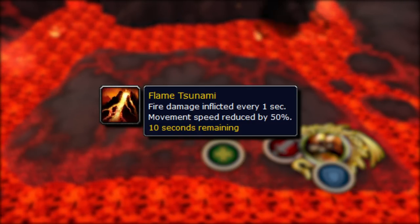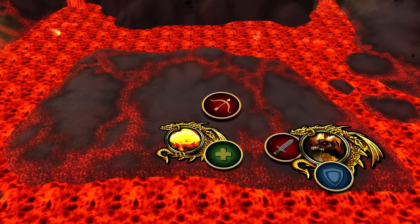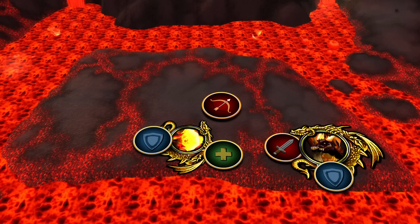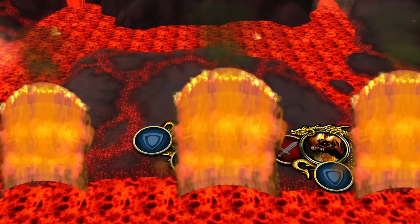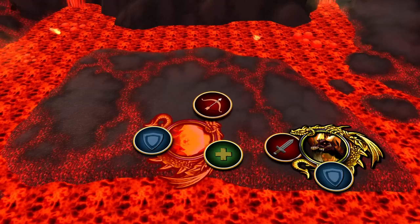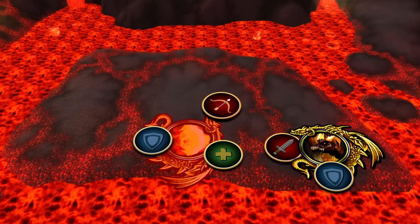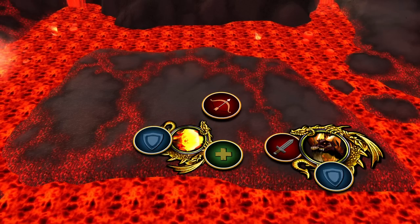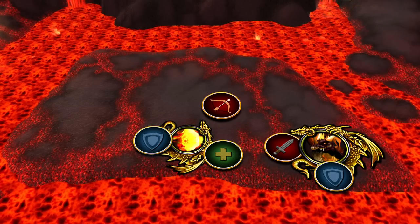Throughout the fight, lava blazes will spawn in groups of 2 to 4. An off tank will need to pick these up and the raid will need to DPS them down. If a lava wave hits one of these adds, they will enrage, receiving 200% increased damage and 100% increased health. This can be dispelled by hunters with Tranquilizing Shot or rogues with Anesthetic Poison. Off tanks should do their best to kite these mobs around the waves so they don't get this enrage.